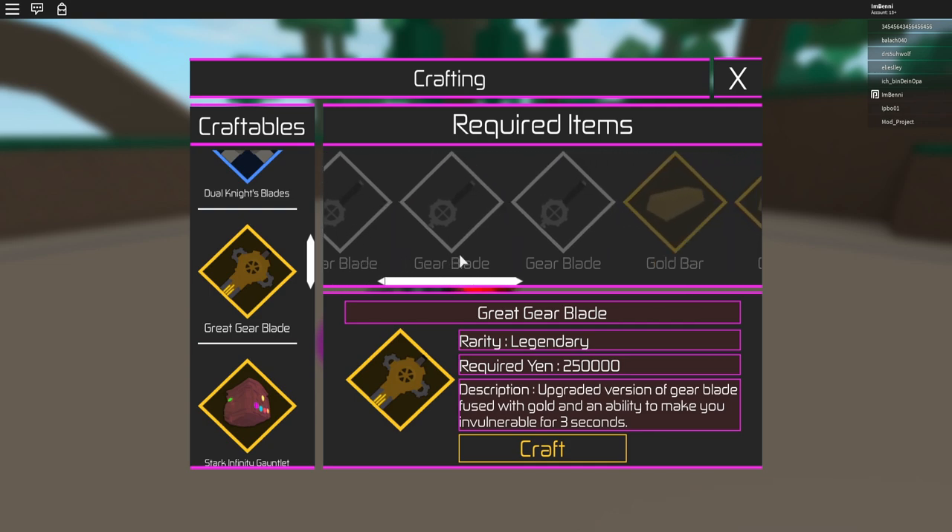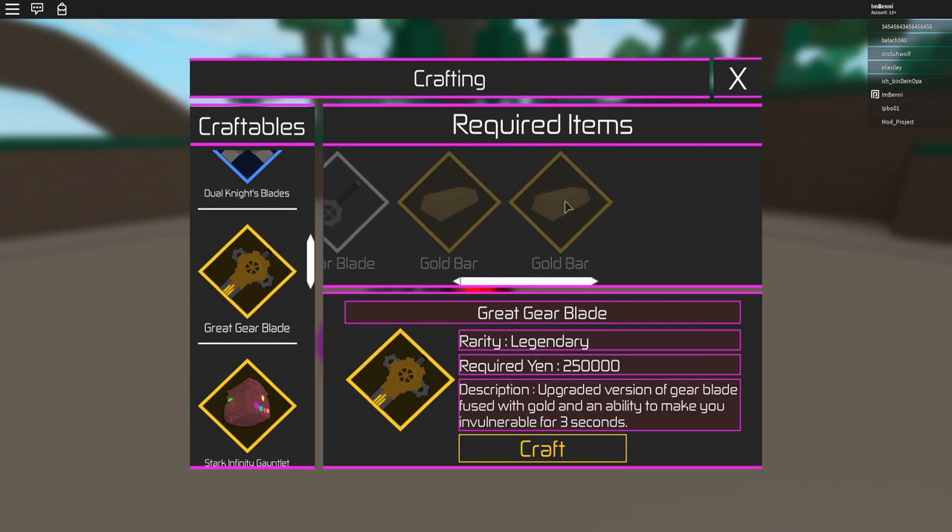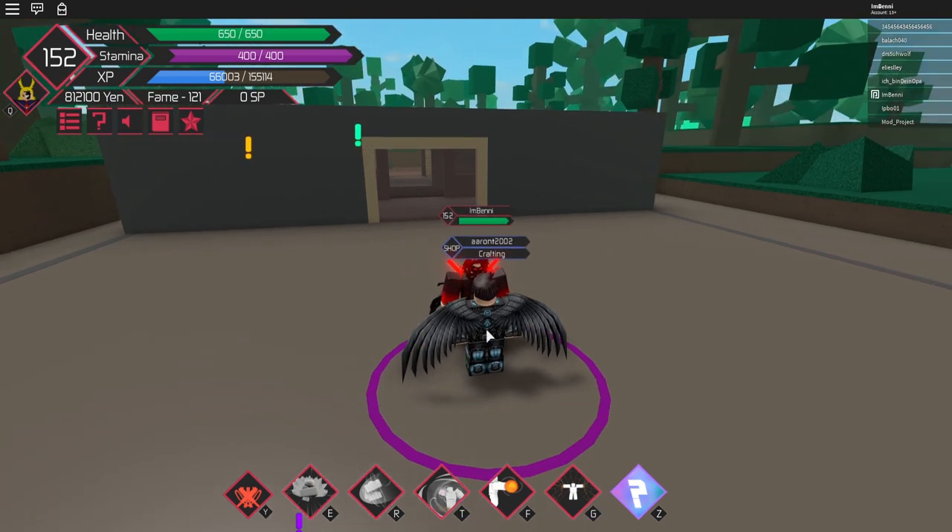We need four gear blades — these are quite common drops, so it shouldn't be a problem farming those. Just kill some NPCs and you'll eventually get one. But the gold bars are very unique. I'll show you how to get them. We need two gold bars, so let's begin.